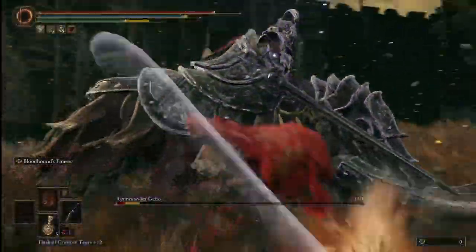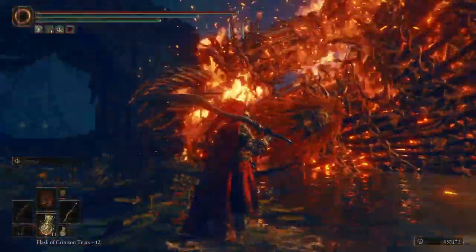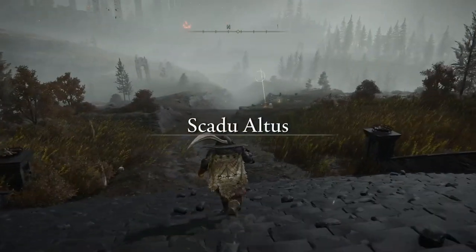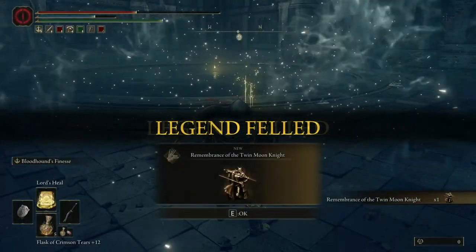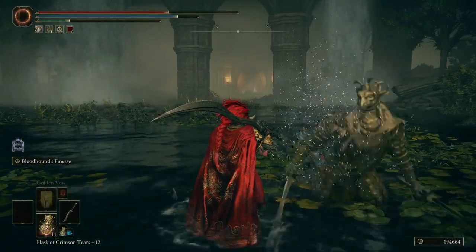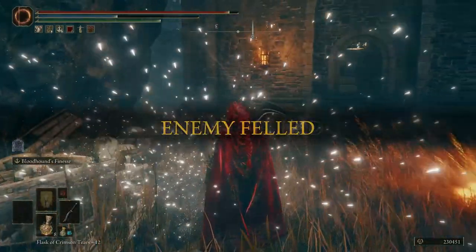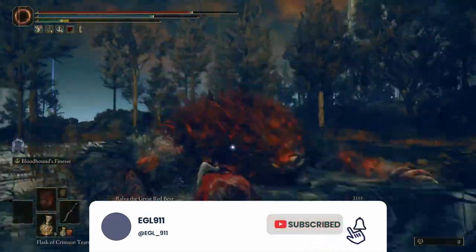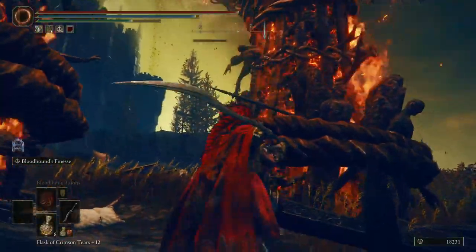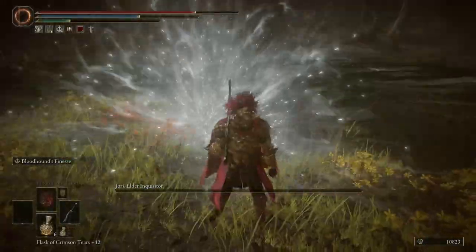Hi geeks, I hope you enjoyed the DLC until now. As you know, I'm a bit late for this kind of videos, but I'm here with the full guide on each region of the Realm of Shadow. The second region we will go through to explore is Scadu Altus, which can be reached after you defeat the Twin Moon Knight in Castle Ensis and go from the back door. Let's see what we can find in this region.